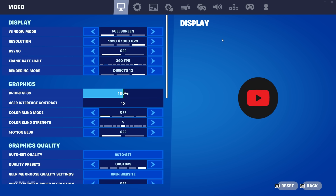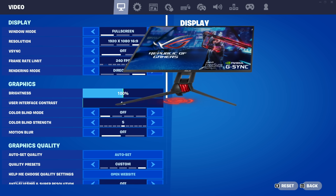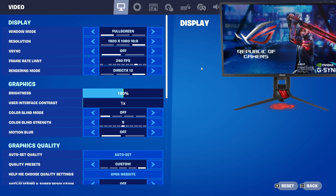To go over my settings: windowed mode on full screen to get the least latency. Resolution 1920 by 1080 — that's the best one. Frame rate limit, you should put this on your monitor's refresh rate. Mine is 240 Hz and I'm going to put 240 FPS.